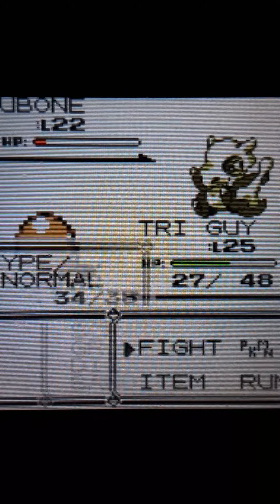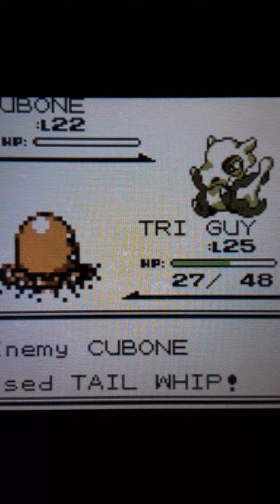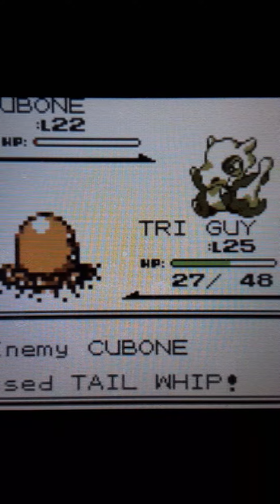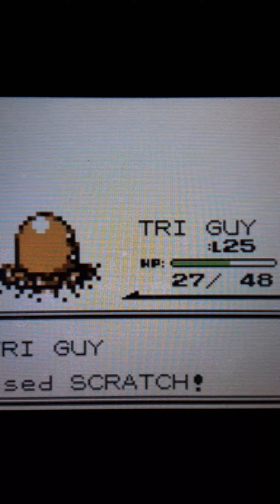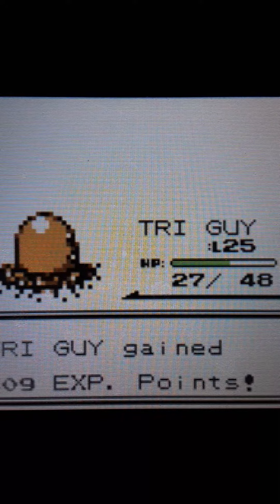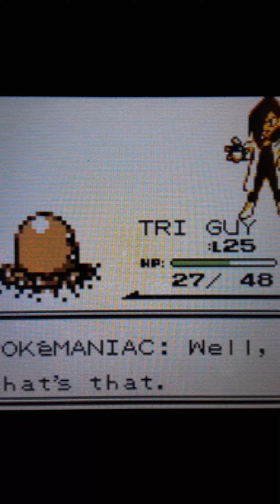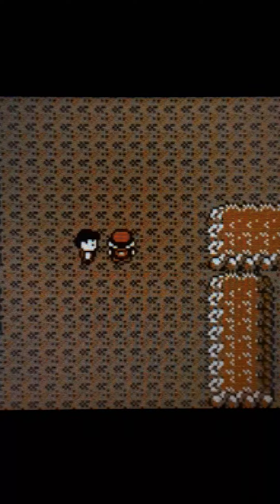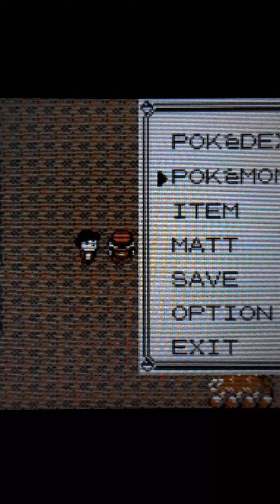You have terrible defense. If you don't kill him, Tri Guy, I'm gonna be so mad. Should've just gone for Dig — and it's using Tail Whip. Hey, maybe Tri Guy will level up. Well, that's that!